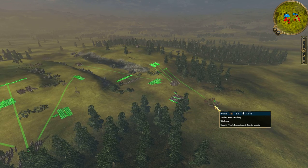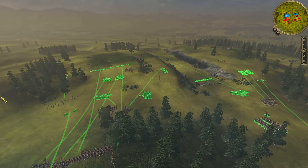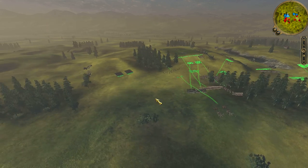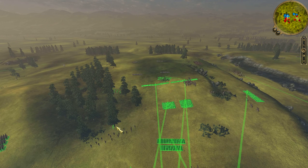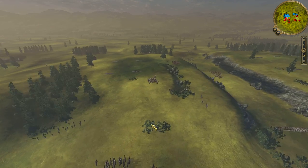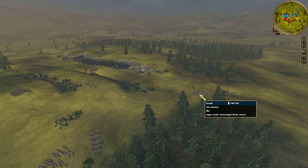I gave myself a 3-pounder, a 6-pounder, and a 12-pounder. On this flank — my strongest flank — I have two units of Grenadiers, several cavalry units, two units of line, and some Prussian Jaegers.